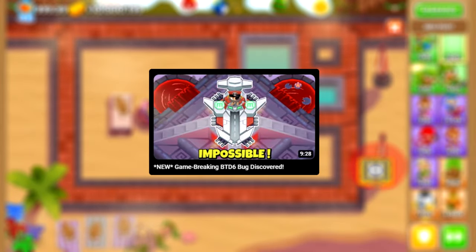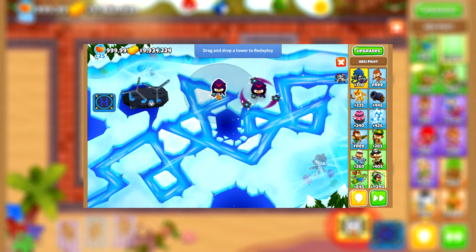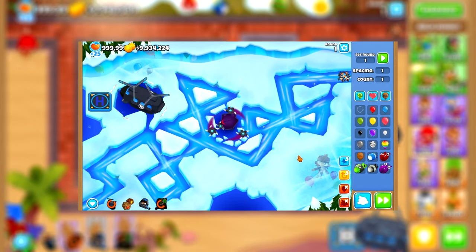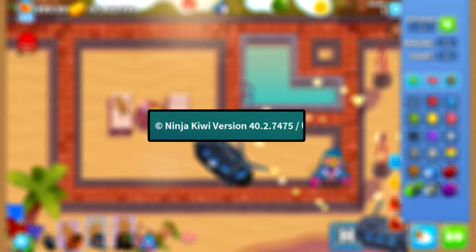Five days ago I uploaded a video showing you a bug with the Chinook that allowed you to place towers anywhere on the screen, whether that be on the track, land towers on water, inside of objects, or even inside of other towers. But sadly, that bug was patched within 48 hours in update 40.2, which we are currently on.